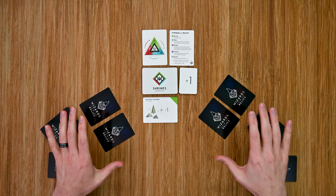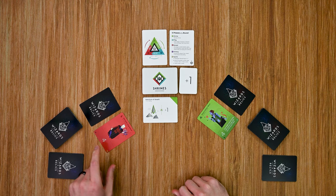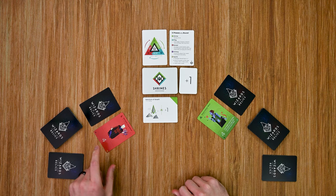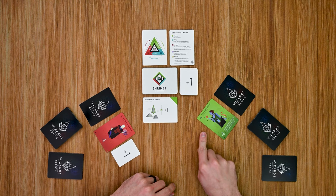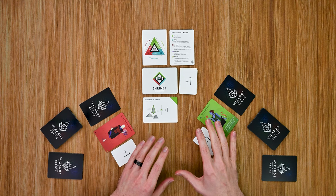Once all players have their cards down, we move into the third phase — the reveal phase — where each player simultaneously reveals their wizard. We check for advantages: my green wizard only gets advantages against blue wizards, and the red wizard does get an advantage against green, so that player gains a plus one. Then we check for the shrine, which gives plus one to each player playing a green wizard, so I get plus one for that.